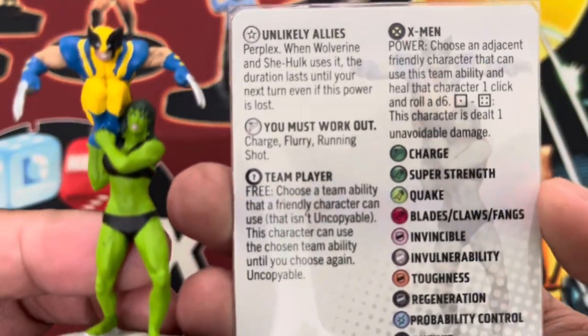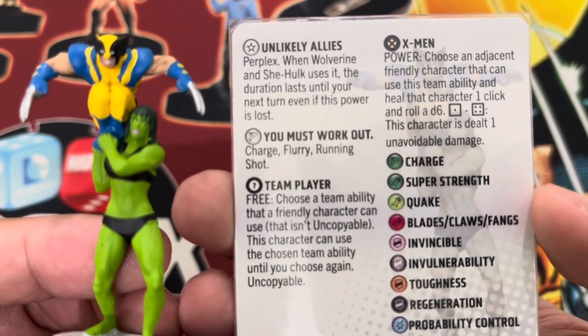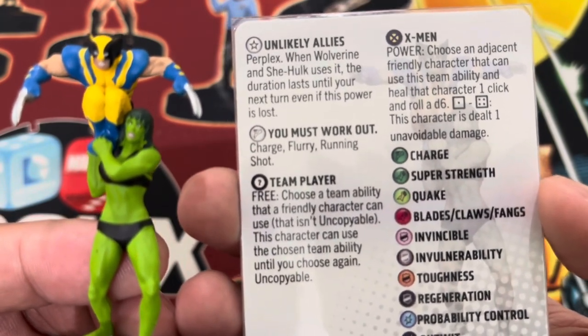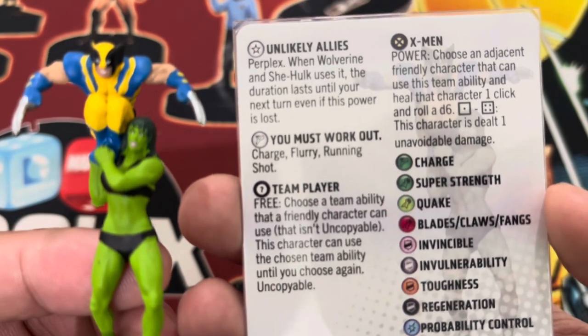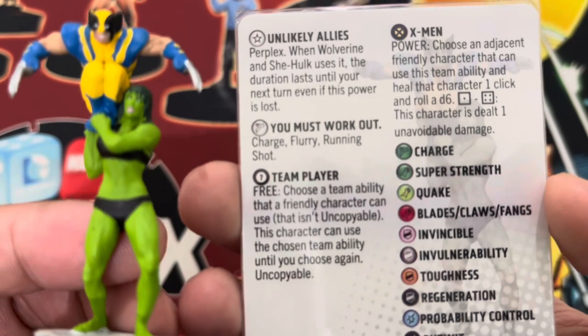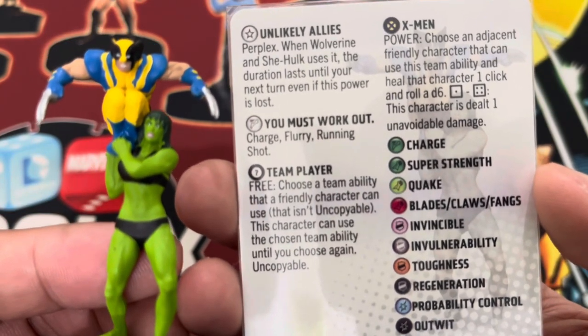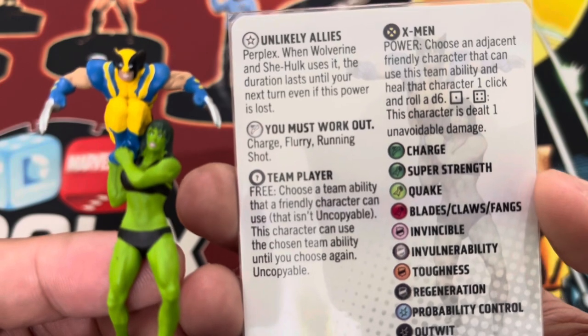The second trait is Unlikely Allies, which is Perplex. When Wolverine and She-Hulk uses it, the duration lasts until your next turn, even if this power is lost. And of course there's a special movement power — you must work out — Charge Flurry, Running Shot.